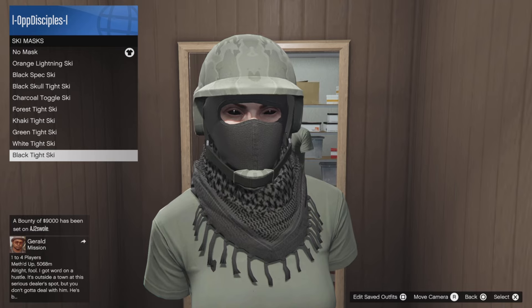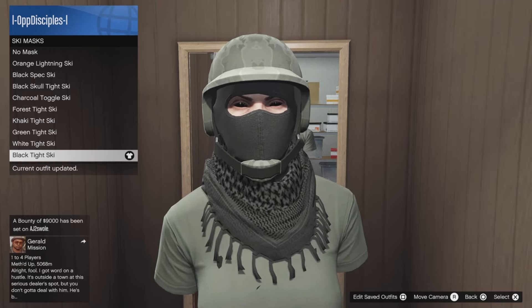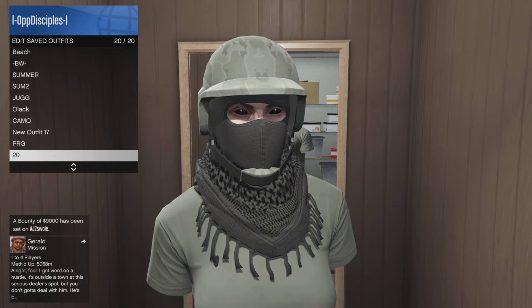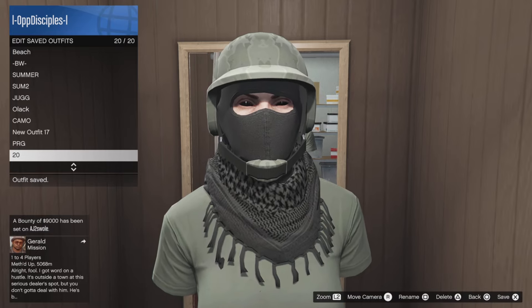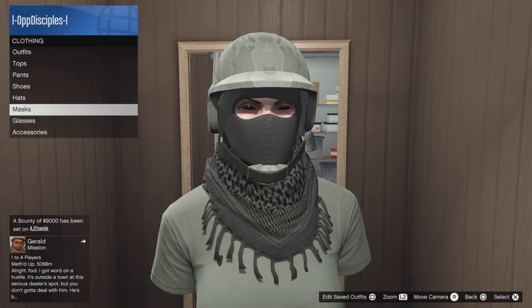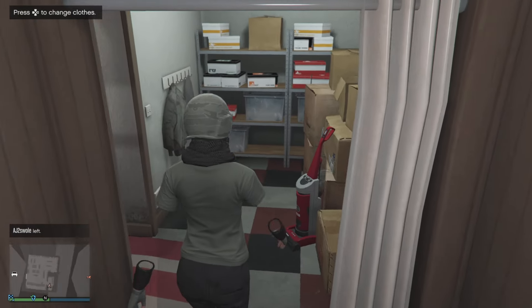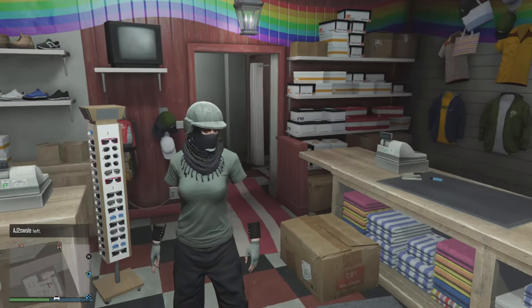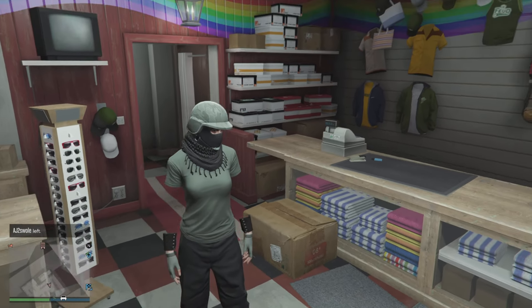For the mask, go to ski masks and select the black tie ski mask. You could be done wearing the outfit right here. This outfit looks super cool — a nice strong look with the visible arms. Like and subscribe for more outfits coming soon. We're on the road to 6k on my main channel and 1k on my second channel, so go subscribe. Thanks for watching — I'm out, peace.